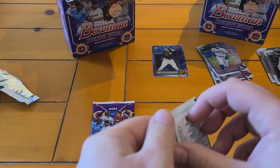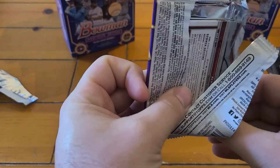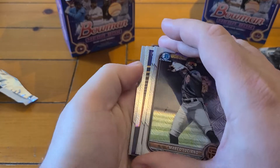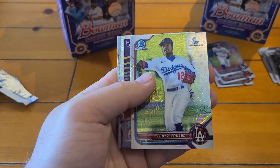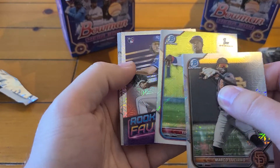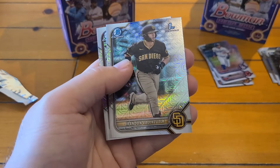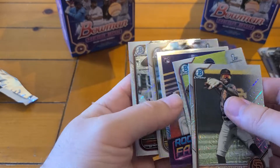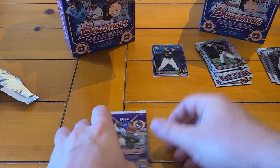Here we go — two Mega Box packs again for box number two. Looks like we got another Rookie of the Year insert. Luciano, Eddies Leonard first. Rookie of the Year Favorite's gonna be Jackson Cowar. And a Valenzuela first and Alvin Guzman first — three firsts in there, not bad.